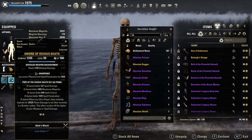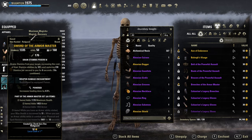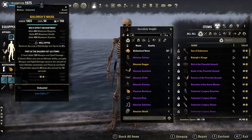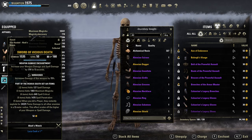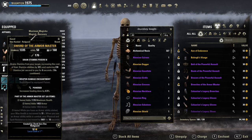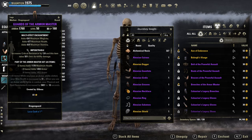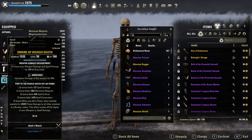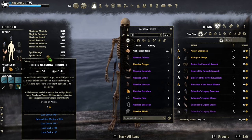Two maces would be even better, but I already had two swords from a magicka bombblade. On the back bar, both traits: five impen, two well-fitted, full infused weapon damage on the jewelry. On the front bar, main hand nirnhoned and sharp, and off hand nirnhoned. On the back bar, a powered sword and a sturdy shield. Glyphs: full prismatic on the body, then full weapon damage on the jewelry.